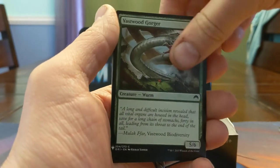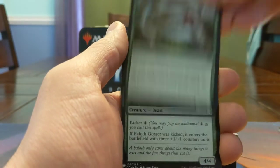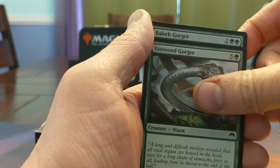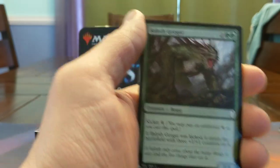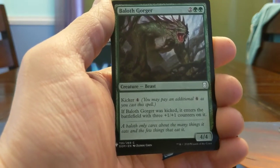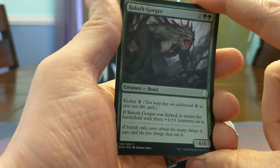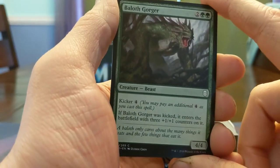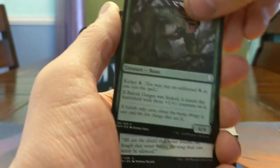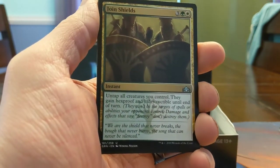6-mana 5/6. It's been a long time since we've had 6-mana 6/4s, so now we get 5/6s. Balotha Gorger — it's got a kicker for 4, either a 4-mana 4/4 or a 7-mana 7/7. In the later stages of Dominaria Draft people were somewhat underwhelmed — the board state gets so grindy and there's enough death touch that you just can't get through most of the time. Being a 7/7 was fine, but you really had to give it first strike or something to make it hard to deal with.